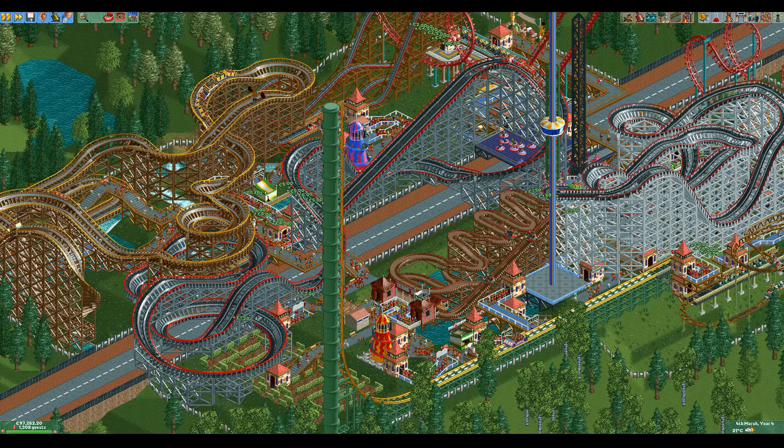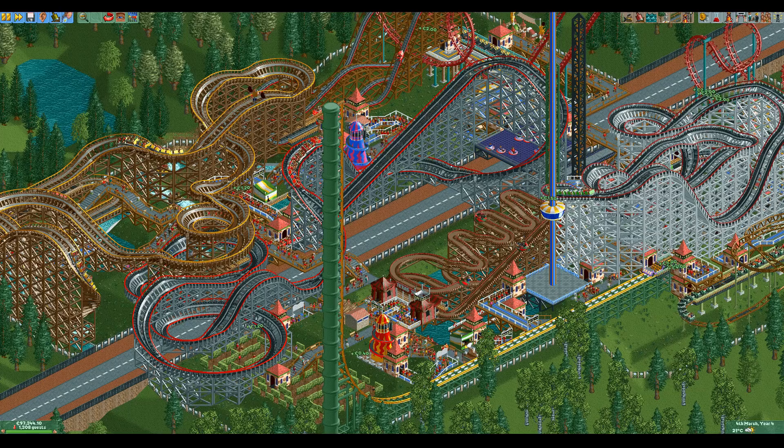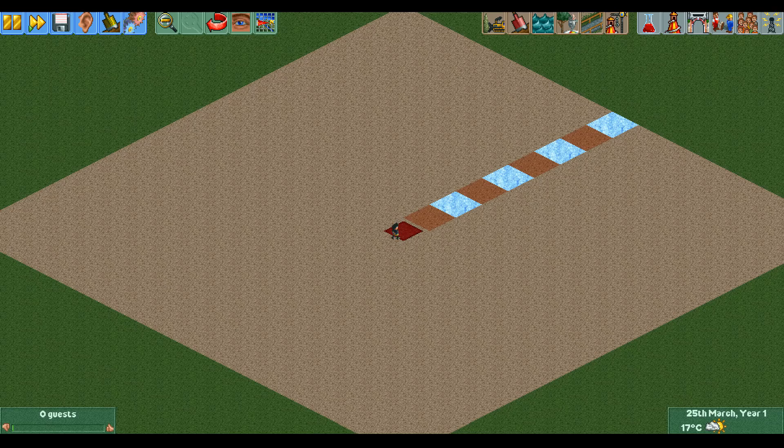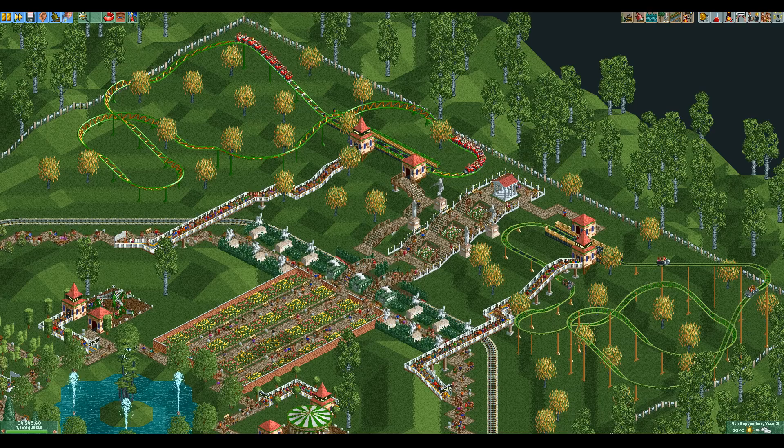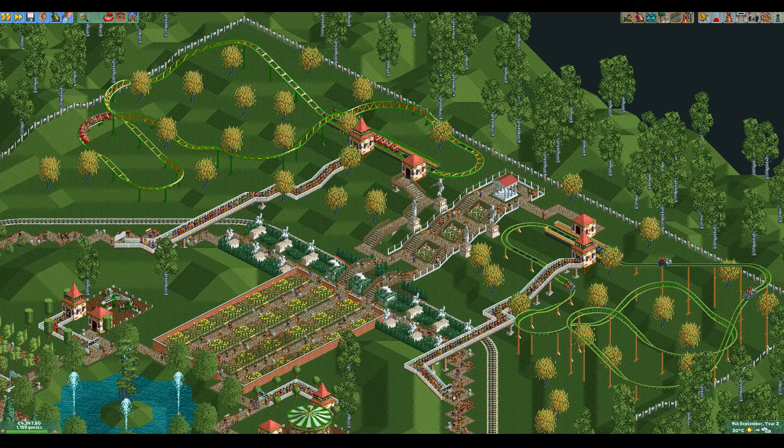A security guard makes vandalism within a certain range of him impossible to occur. I've found some old posts saying that it's eight tiles in all directions, so that's probably true, but I'm not 100% sure. This seems quite useful as vandalized benches and bins will decrease your rating quite a bit. However the range is quite small, so you need quite a lot of security guards to cover a large area, which can become quite expensive.